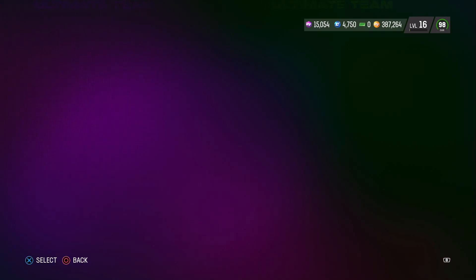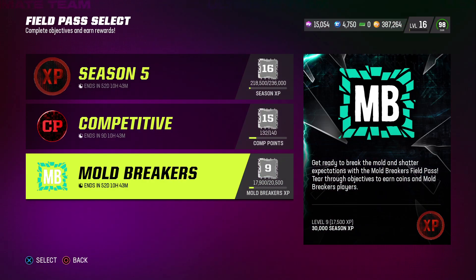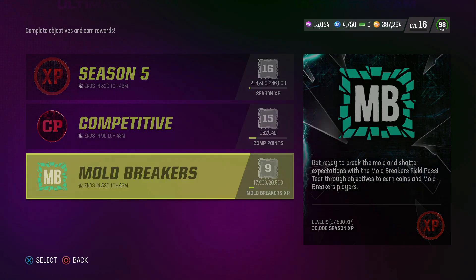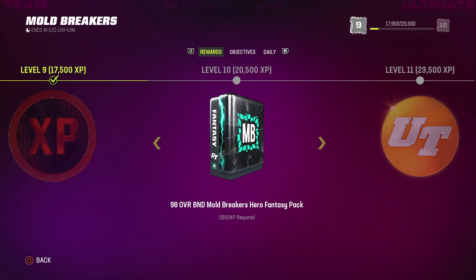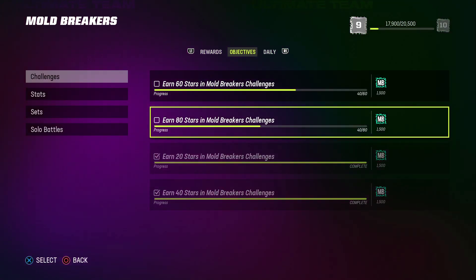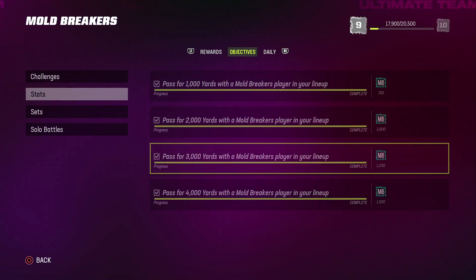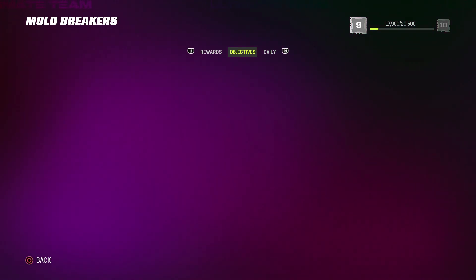The next thing I want you guys to worry about is doing everything all at once. When you're playing your competitive games, the points you score and the yards you gain are gonna count for both the Mold Breakers and Season Five. Right now I am currently at number nine on Mold Breakers — I've been grinding this out. When you do the challenges, it's also going to help you get those 4,000 passing yards.